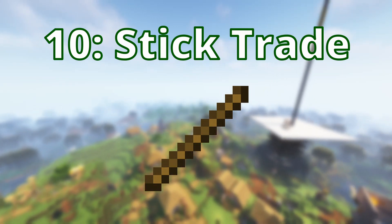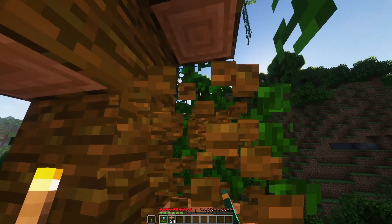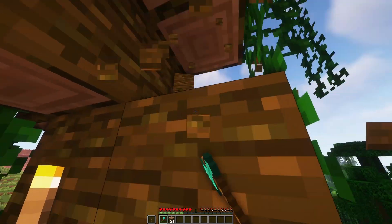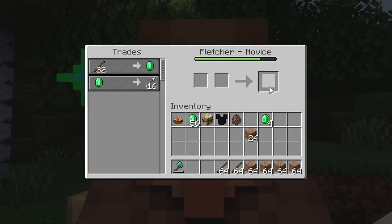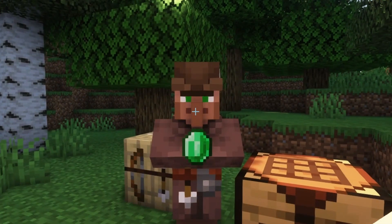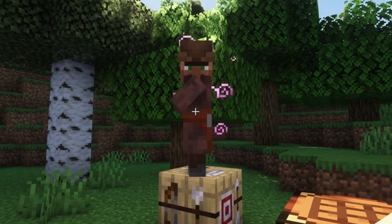Number 10: the stick trade. One of the best ways to get emeralds early game, but not necessarily the most sustainable. Trading 32 sticks for one emerald will definitely help you out if you don't have any automatic farms, but there are better and more effective ways you could be using that wood.